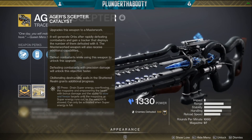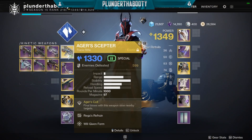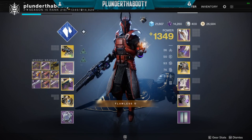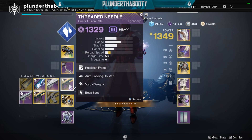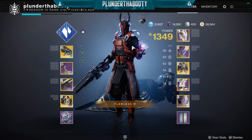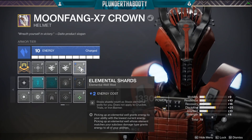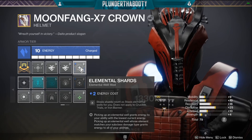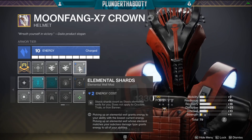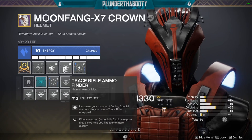We have a bow on and we have Threaded Needle for extra DPS or heavy damage. On our helmet here we have Elemental Shards — stasis shards count as stasis wells for you, and this does not apply in Crucible, Trials, or Iron Banner. We also have double trace rifle ammo finder.